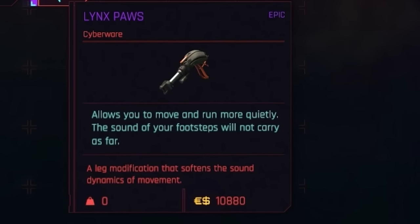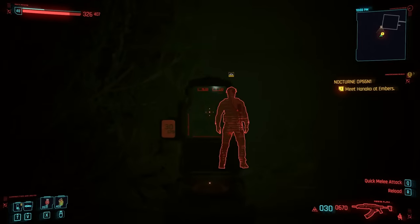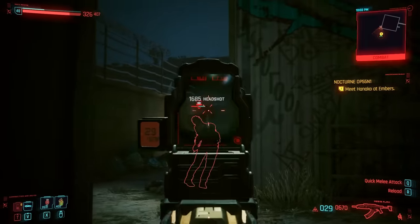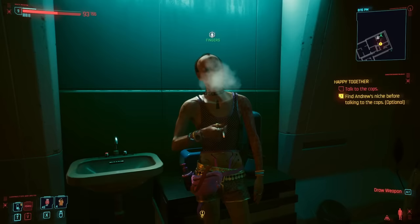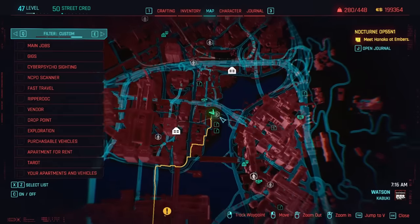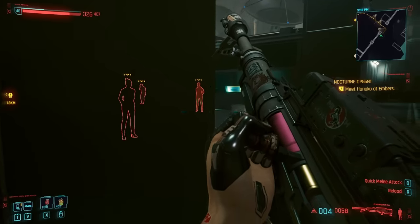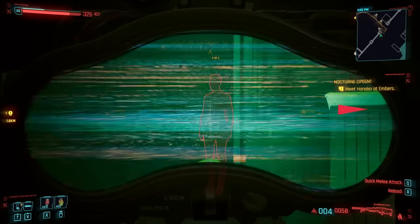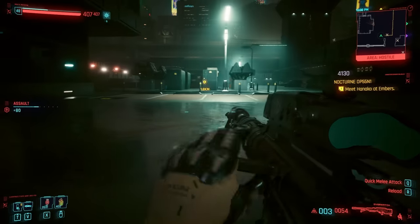Right the way down at the bottom are the lynx paws. Not only are these the least useful of the leg mods, they are also the most expensive — coming in at 54,400 eddies. These can be acquired from Fingers' Ripperdoc clinic, or if you punch that dude, then another doc in Kabuki right here also sells them. And what exactly do you get for your 54k? Well, you walk a bit more quietly. Like, that's it. Silent movement.